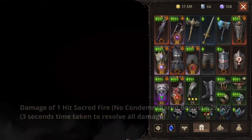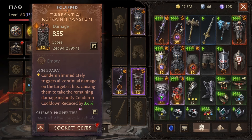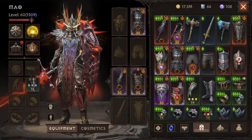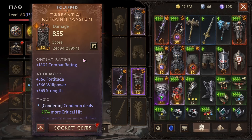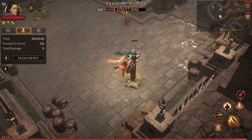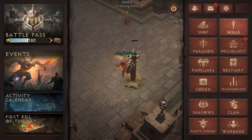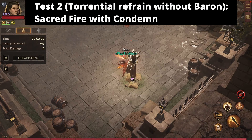Now I'm going to move to the second test, which is just to test torrential refrain and make sure it's dealing damage instantly rather than over time. We're not testing the feasting barons piece right now — I just want to confirm torrential refrain is working as intended. What I expect to see is that when I activate condemn and hit the dummy once, the condemn does a bit of damage from the accurate's rebuke chest — about 6,000 to 6,600 damage there — but what I'm more interested in is whether the sacred fire ticks deal damage over time or instantly.